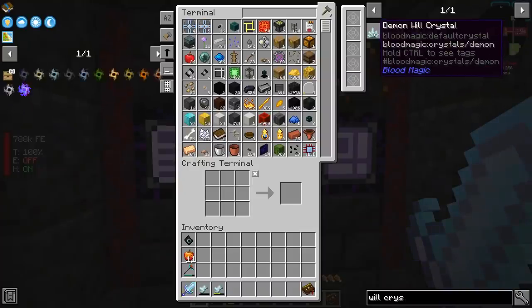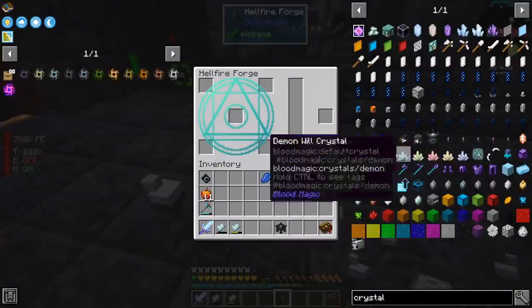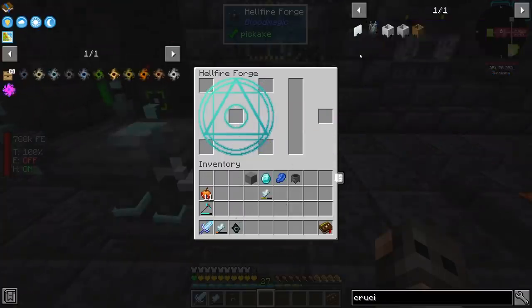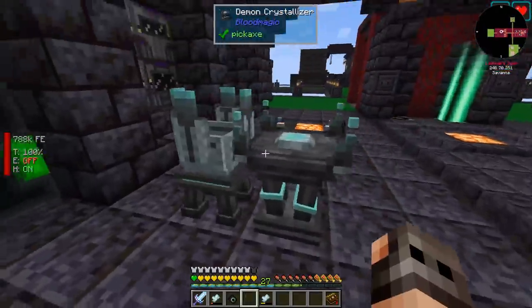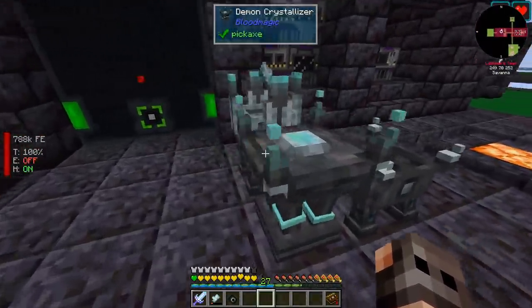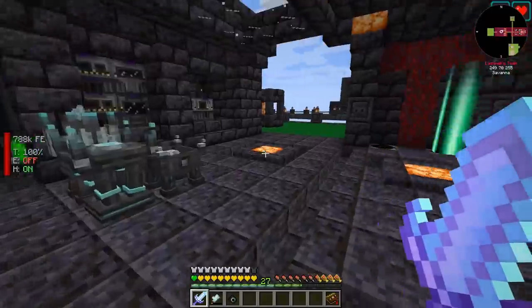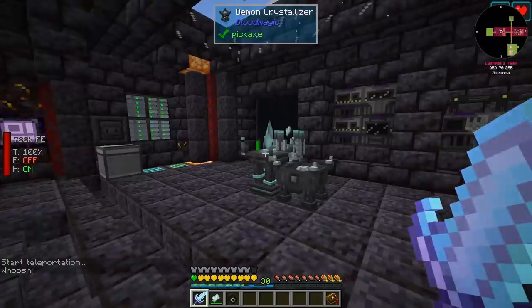We're not going to get the different variants — we're just going to go with the raw demonic will. For getting the demonic will crystal, all we need is a demon crystallizer, and we need a little bit of demonic will. The second item you need to craft is called a demon crucible. You will have the crystallizer and the crucible in the same chunk. If you put your Tartaric gem inside the crucible, it will release the demonic will into the chunk and it will be absorbed by the crystallizer. After a lot of time, you will just get one crystal. We just came back — this one was full and we already got a crystal.